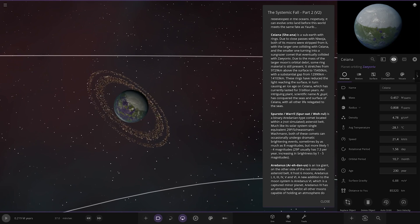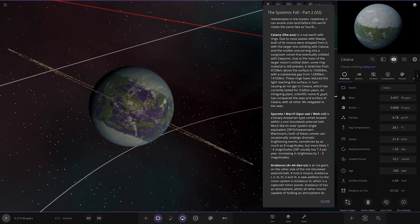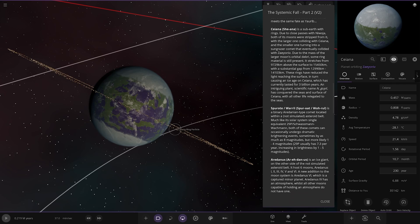This is Shiana — that one looks nice. A sub-Earth with rings. Due to close passes with Niwoya, both of its moons were stripped from it, with the larger one colliding with Shiana. Due to the mass of the larger moon's orbital debris, some ring material is still present, stretching from 9,729 kilometers above the surface to 15,450 km, with a substantial gap between 12,990 and 14,103 kilometers. These rings have reduced light reaching the surface, causing an ice age on Shiana lasting 3 billion years. A green plant — scientific name N. Giley — has conquered the seas and surface, and all other life relocated to the seas.